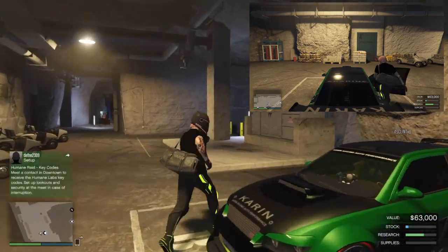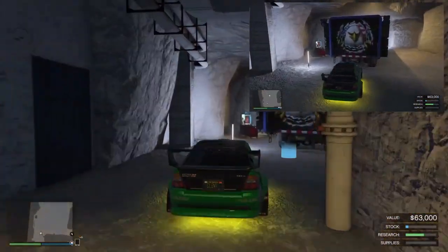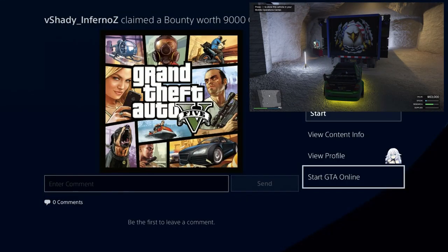Your friend wants to go and start up a closed friend session, then head to the MOC inside the bunker and park it like this. Send your invite, then get into the passenger seat and get them to drive to the MOC. Once they do, you'll get an alert.